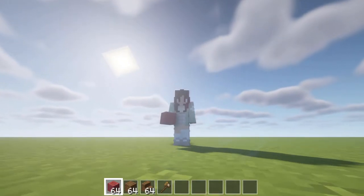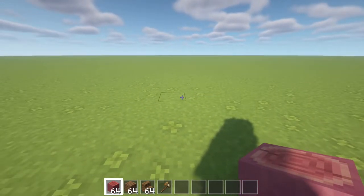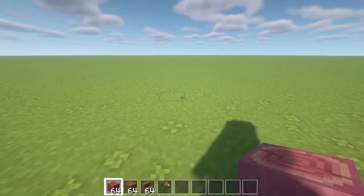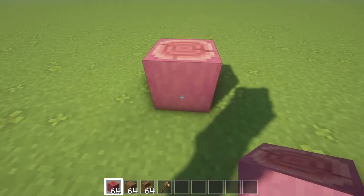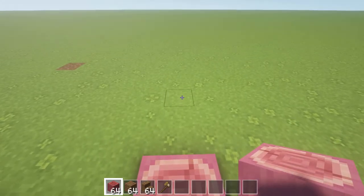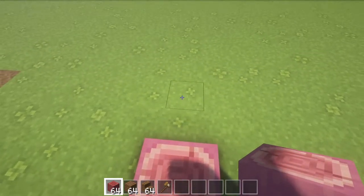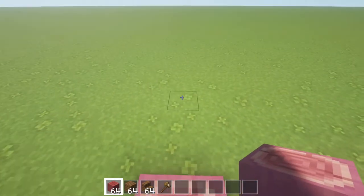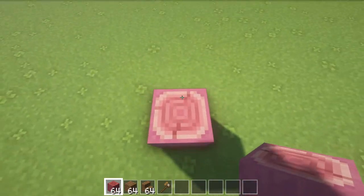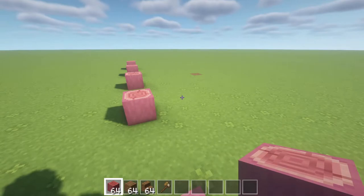We're going to get straight into things today. We're first going to want to work on the foundation of the build. To do this we're going to create a 21 by 21 square using crimson stems or stripped crimson logs. We're going to have three blocks in between, just empty, and we're going to place a stem on every third block. We're going to do this so that there are five gaps, which should equate to 21.